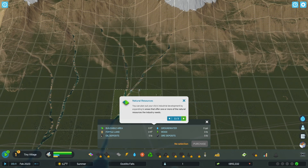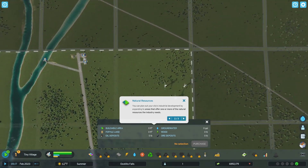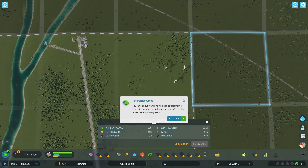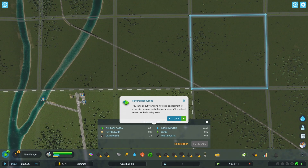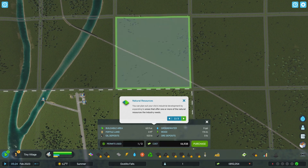I see what they're talking about now — I guess I should have clicked on it. You can plan out your city's industrial development by expanding to areas that offer one or more of the natural resources the industry needs. I can click right here to get, like, the freeway, or I could expand this for more water. If I click on it, it tells me — it's got oil and wood. Deselect with O.